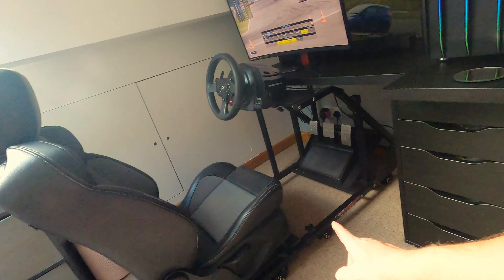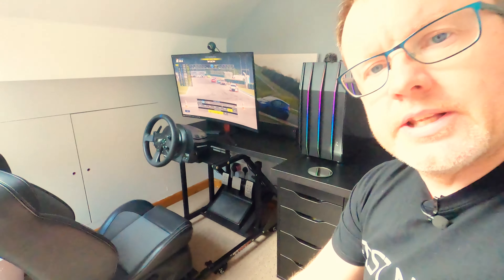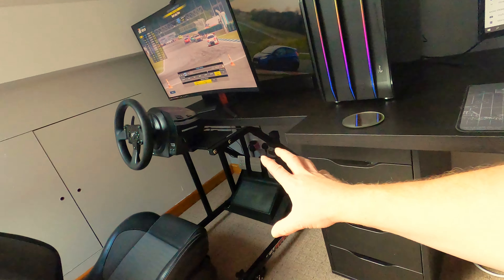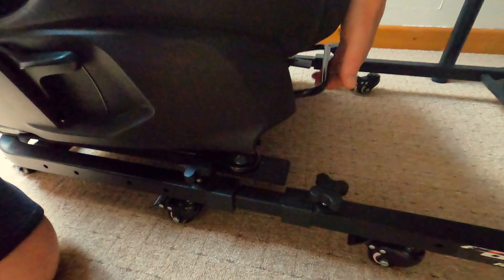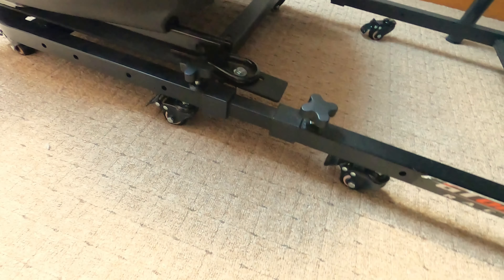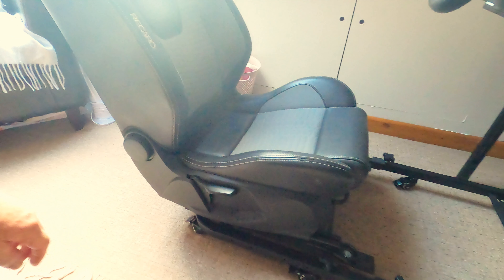Moving on to my sim cockpit rig — this is a GT Omega racing cockpit. I don't think this model is available anymore. I bought it bare, just the frame, and fitted my Fiesta seat onto it. I had some steel rails drilled out to fit, and the good thing is all the seat functions still work — I can adjust the height, slide it forward, and recline it, just like in the actual car.